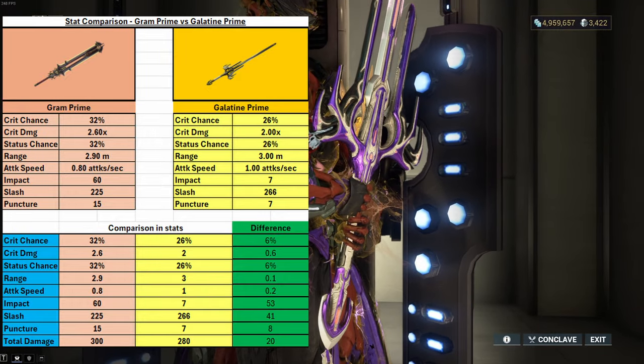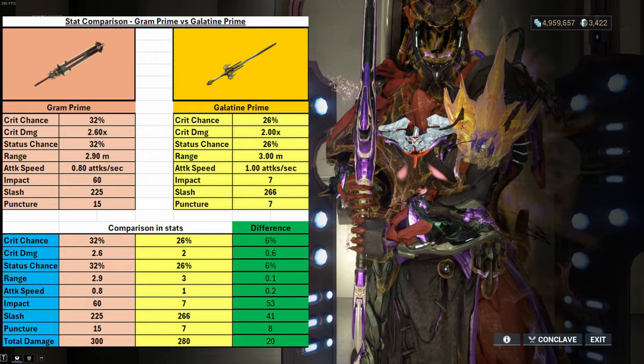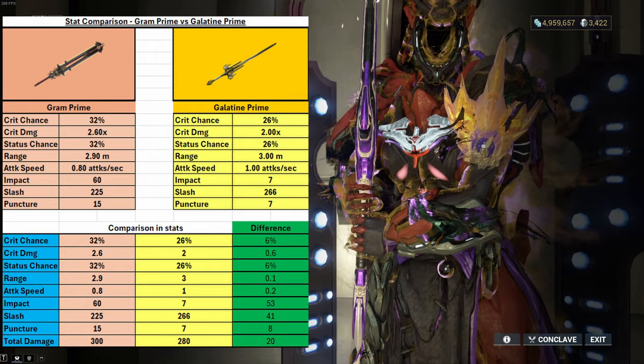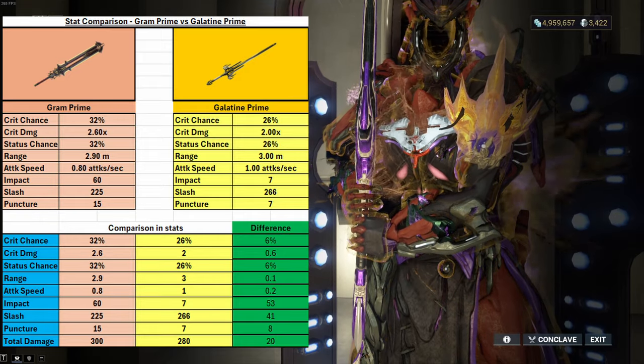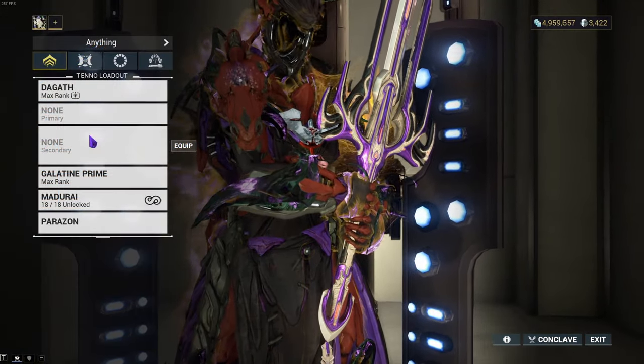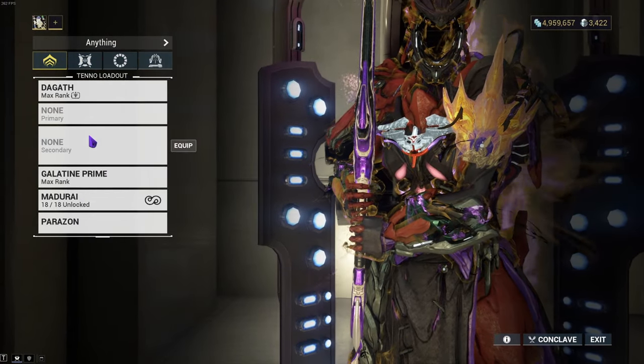The impact is a 53-point stat change because the Gram has higher impact than the Galantine. It is 8 on puncture since the Gram is higher on that. But when it comes to the slash, it is 41 points different between the two. Their total damage is 20 difference, with the Galantine having a total damage of 280 and the Gram having 300. So overall when it comes to the stats, they are kind of 'eh' — you'll basically build them the same as their stats are quite negligible when compared with each other.